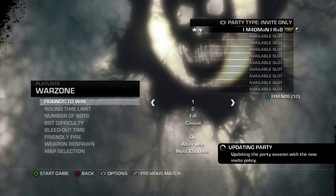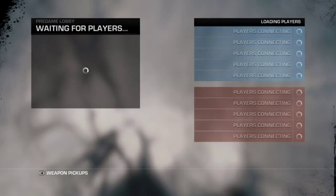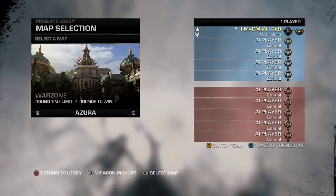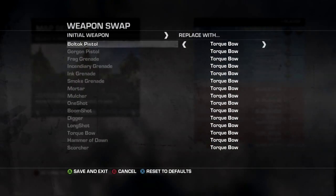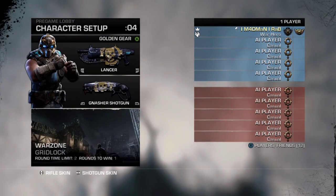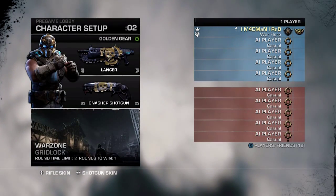So what we're gonna do is load up a private warzone match, make the rounds' time limit two minutes, fill it with casual bots, and put on friendly fire. For this I prefer using the top bow, but any long-range gun will work. I've started on Gridlock but we're gonna cycle through all the maps.